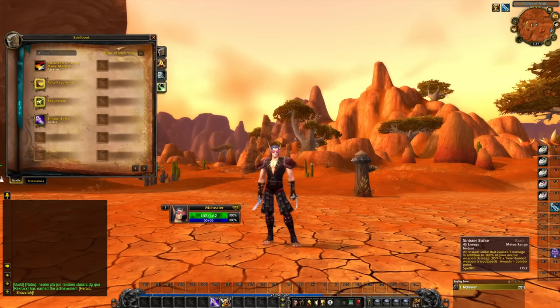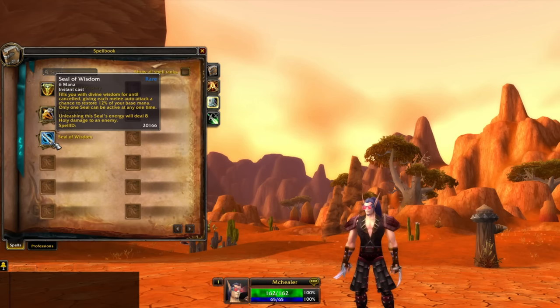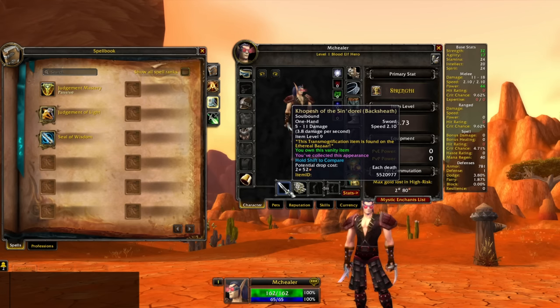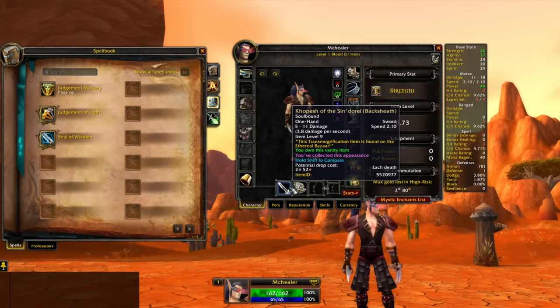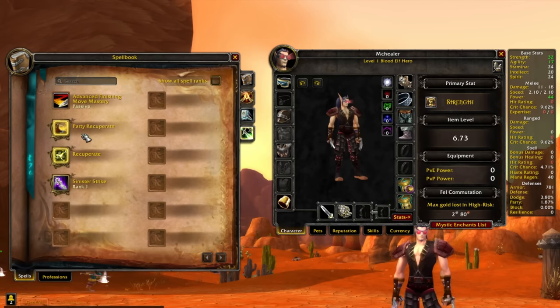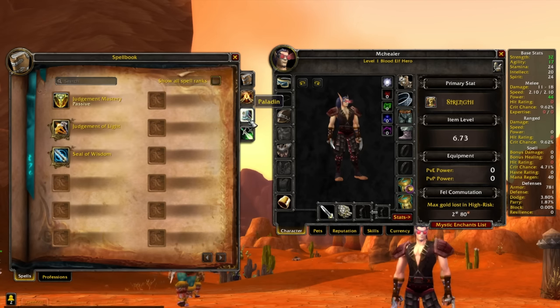For starter abilities, I mentioned Judgment of Light. We also went for Seal of Wisdom, because you can get that at level one now, so I probably won't have mana problems. I'm going to have a normal mana pool, go Spirit gear, but somehow prioritize any AP I can get. It's a weird spec — I'm not using a Staff or Offhand; I have to Dual Wield. So I'll probably go for Intellect items that give spell power.